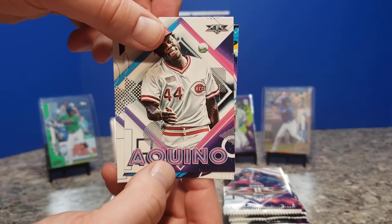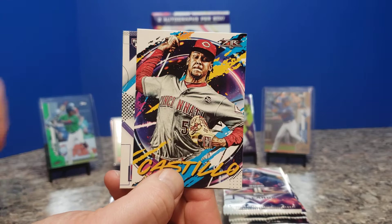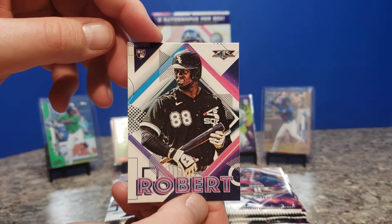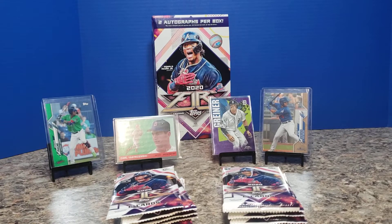Aquino — hopefully he'll have a better year coming up next year. Luis Castillo and Luis Robert. Adds to one part of our collection. Into pack two, which holds hope that we'll have a good box all around, this early in things.